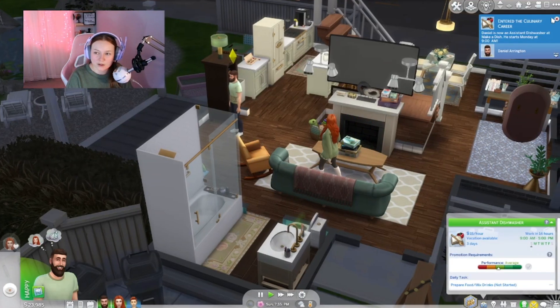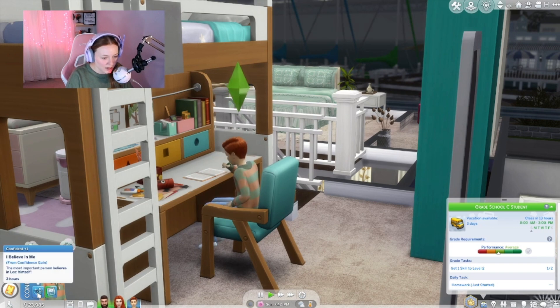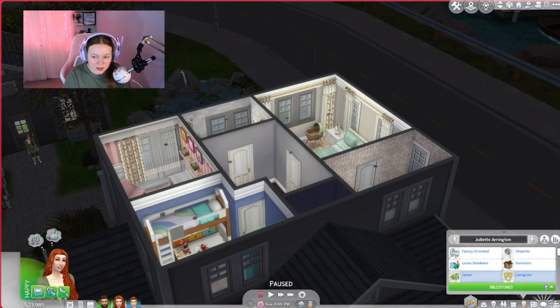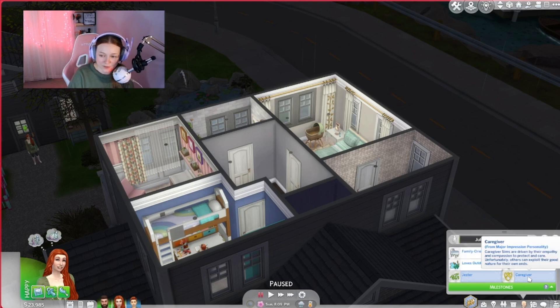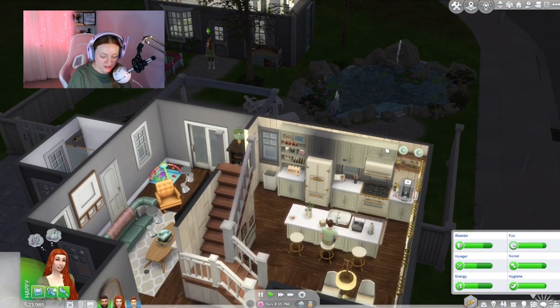Let's put Daniel in the culinary career. Leo finished his homework — he's feeling confident. "I believe in me" — the most important person believes in Leo: himself. Juliette earned two new traits. They're kind of greyed out — "Jester" from minor impression personality: sims live for moments of joy, humor, and silliness, but are often irresponsible. And "Caregiver" from major impression personality: sims driven by empathy and compassion to protect and care for others.